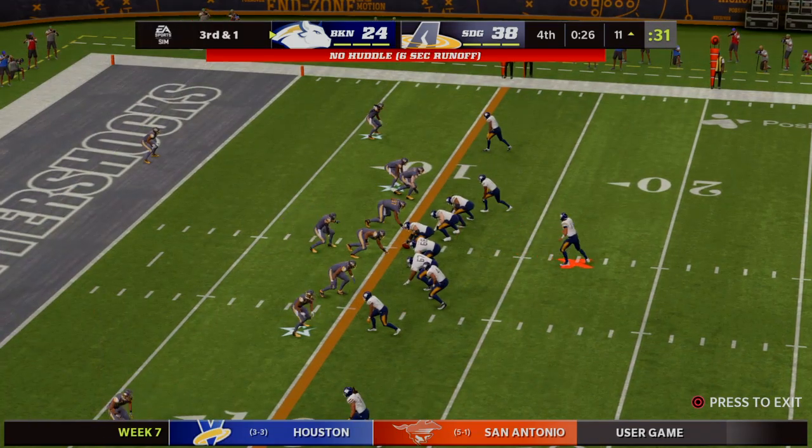On first down, not much to speak of — call it a one-yard gain up to the 26. Here's second and nine — off the play fake, Moore finds Roberts, getting it all the way up to about five yards shy of midfield. First down. On first down, Britt finds a seam inside the 40 and he'll finally be taken down at the two-yard line. 69 yards on the ground on just seven carries. Trailing here in the third, and that run might just be the spark that offense needs — give him the ball, let him carry this thing home.